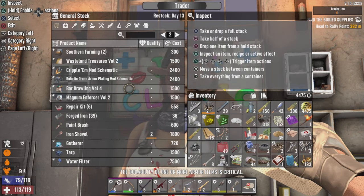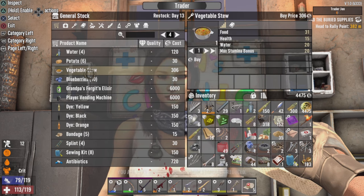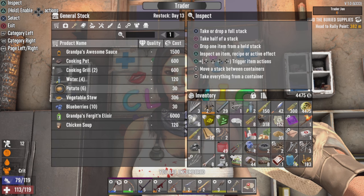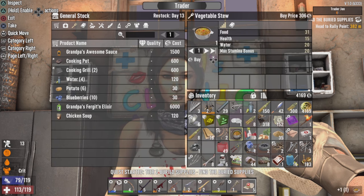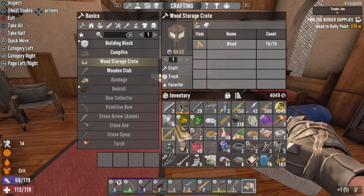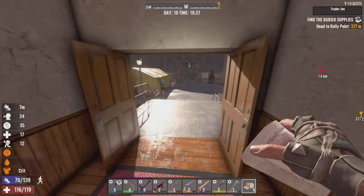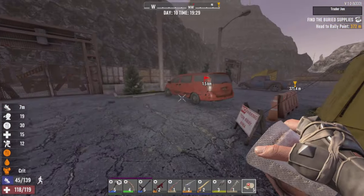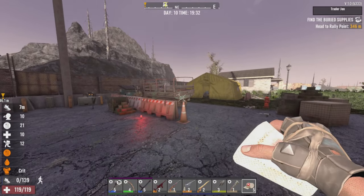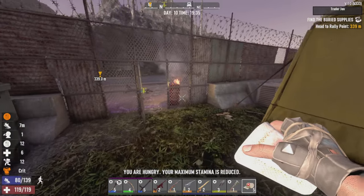We'll take 7.62 ammo. We already know the Shamway secret recipe. Basically what I want to do is take this Tier 2 Buried Supplies — I'll take that job. Before I forget, Gen — almost went and forgot to grab stuff. Do you have anything else for food? All you have is vegetable stew — I'll grab it because I'm really hungry. And we'll grab the chicken soup too. Even gives us some water.